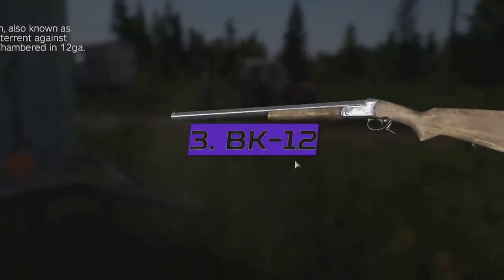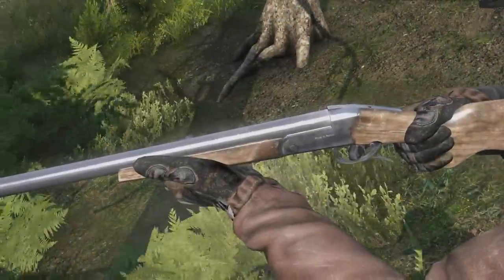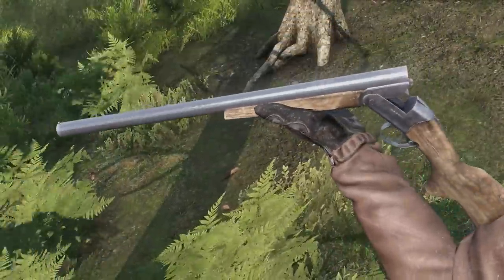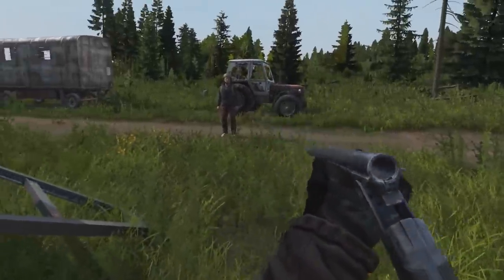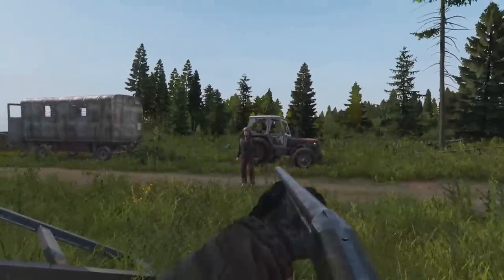The BK-12 is basically the BK-43 double-barrel shotgun, but this new BK-12 only has one barrel. Like other shotguns in DayZ, it fires the three types of 12-gauge shells, so it is very deadly with buckshot, and spawns more often than the double-barrel, to balance its lack of a second barrel.